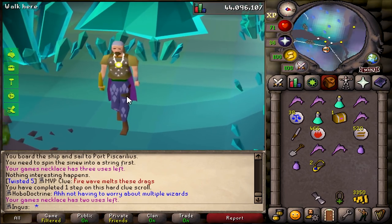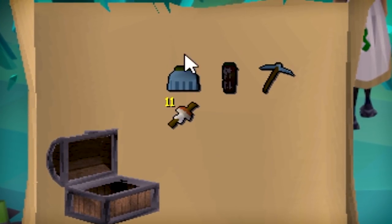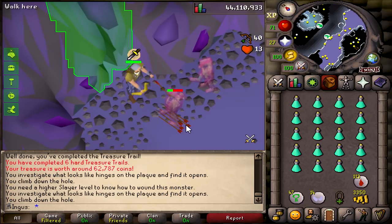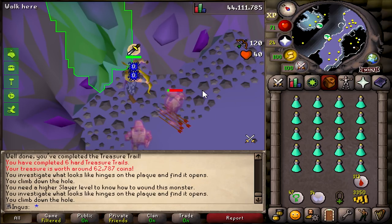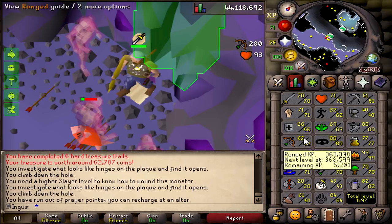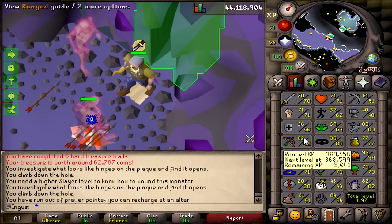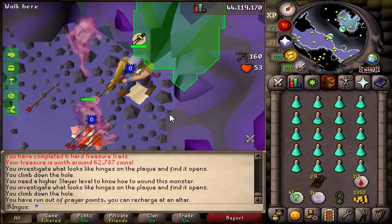Here we go — I just did a hard clue. Hoping for a blessed dhide top, but you can't be too greedy. So I'm just gonna camp here at Ankous, maybe get some blood runes and some death runes, and hopefully some hard clues. And I almost forgot to mention — we need 70 range so we can wear the black dhide or blessed dhide for the brutal blue dragons. I don't think there's any point in trying them with blue dhide chaps and a studded body.